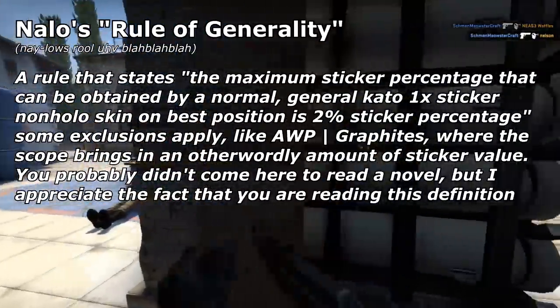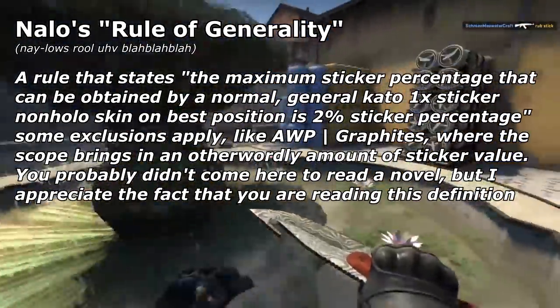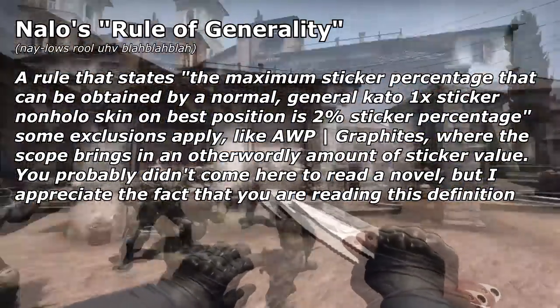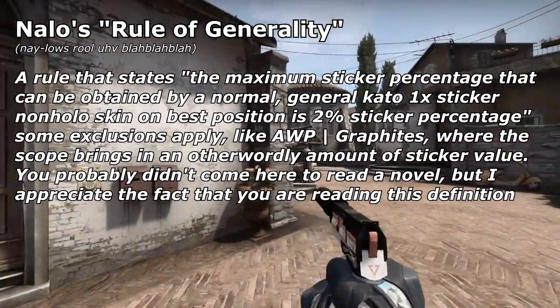My rule of generality is the 2% rule. Basically, every single KVC 2014 non-holo sticker that is singularly applied to a weapon — meaning the only sticker on the weapon — can, at most, be worth 2% in general, if it's on best position. There are some exclusions, but for the vast majority of items, the max value is 2% for a non-holo.